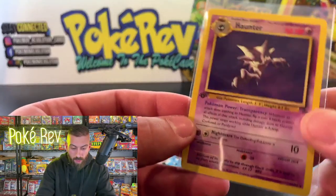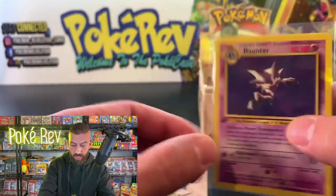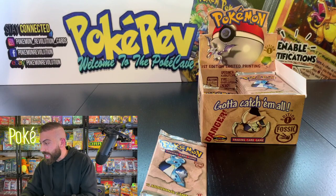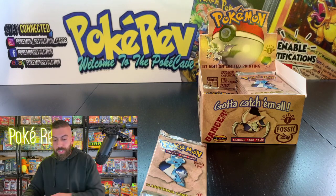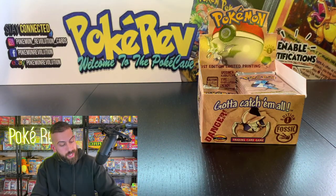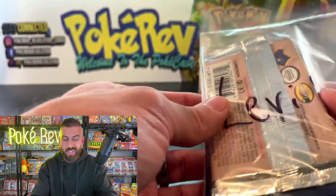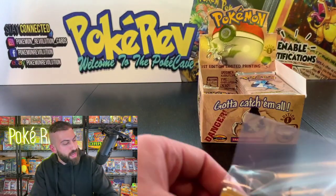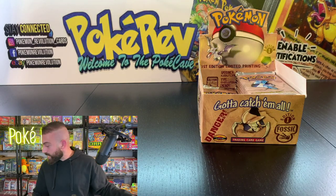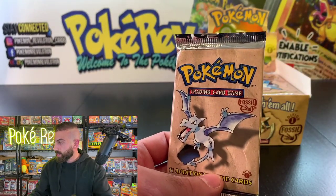Thank you for the super chat — it is always so much fun to do this with all of you guys live. Next up is JV getting two packs. Let's see if we can do two-pack magic — two Lapras packs. Lapras in a PSA 10 is going for about $2,500. The big four we want to get are Articuno, Gengar, Lapras, and Dragonite — those are the top four value-wise.